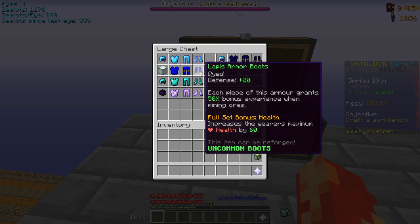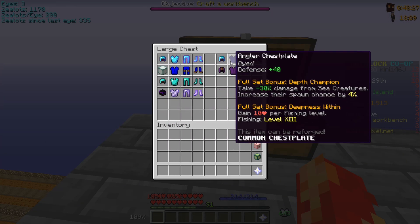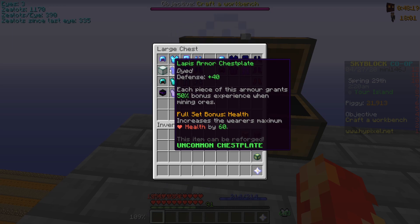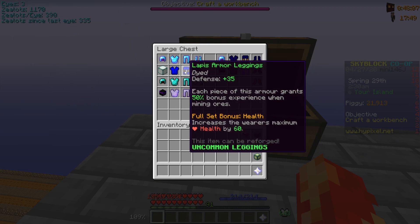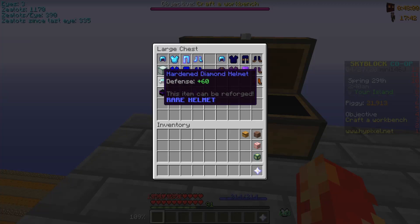The Lapis Armor full set bonus increases the wearer's maximum health by 60, which is decent. But the per-piece bonus is really where these shine — they grant 50 bonus experience when mining ores, so with all four pieces on that's 200 bonus experience, which is double XP. That's really good because a lot of the early game is about getting XP to enchant your stuff. You can get it for about 10,000 on the auction house, or farm it from Lapis Zombies in the Deep Caverns, but I'd suggest just buying it.